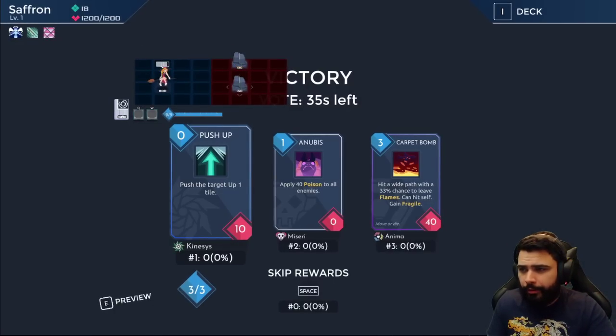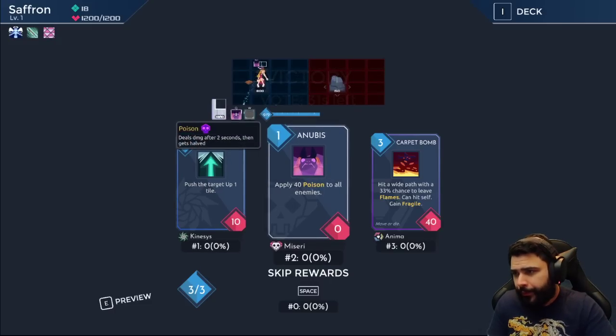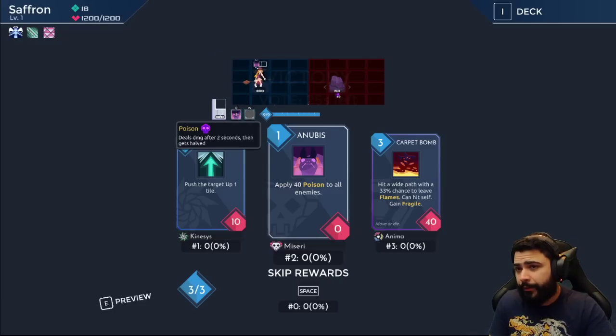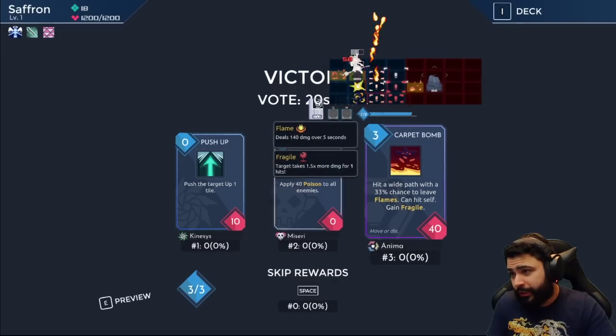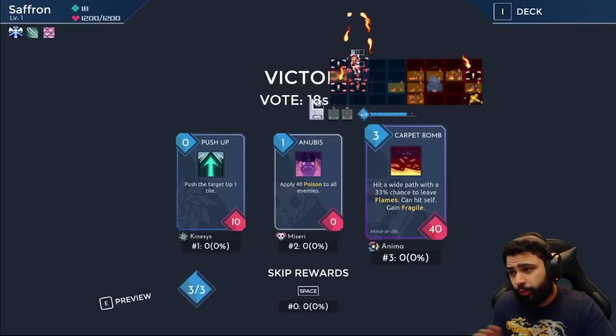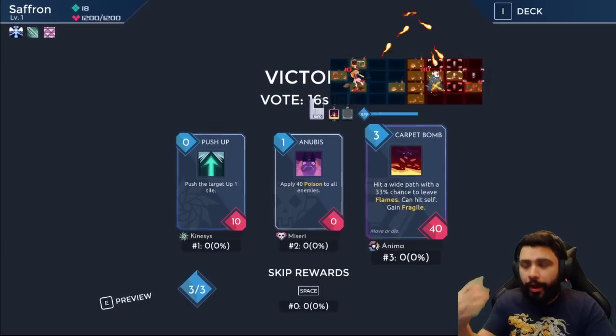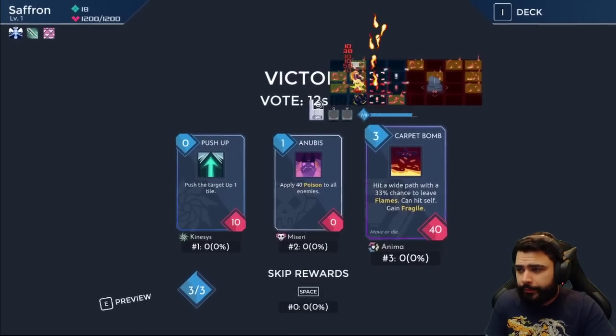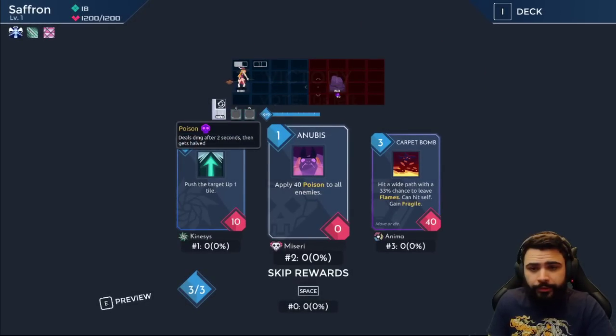Push Up — I don't really want it, though it could be cute for saving hostages. Anubis is a cool poison card, you just cast it and don't have to worry about it, but it's pretty slow. If I'm going a flow deck, flow does fast damage — I don't need Anubis. Carpet Bomb is very risky to start with unless we're going a fire deck, and it's too early even then. So I'm gonna skip all of these.